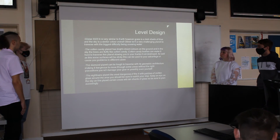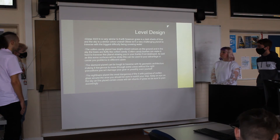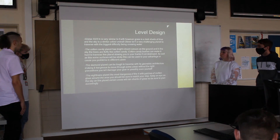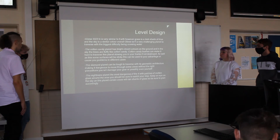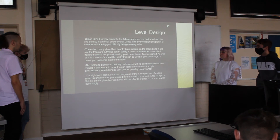The County planet has bright vibrant colors on the ground and in the sky. The trees are fluffy, and the County bushes can make it hard to traverse this planet slowly, acting as traps if not destroyed. Some surfaces will be sticky, which can be used to your advantage or cause problems in other cases. The Diamond planet may come as a surprise with its geometric architecture, making it dangerous to move through some areas without the right precautions — you will damage your gear or possibly even yourself.